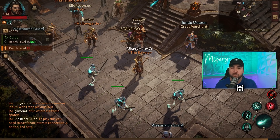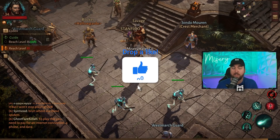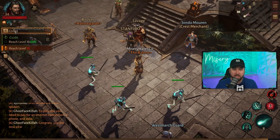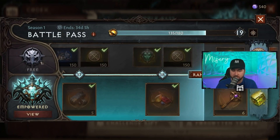The first thing you're going to do when you're in Diablo Immortal is just do the main storyline. That's going to be the bread and butter for your leveling experience for a decent bit. Once you hit level 16, you will then unlock what is called the Battle Pass.